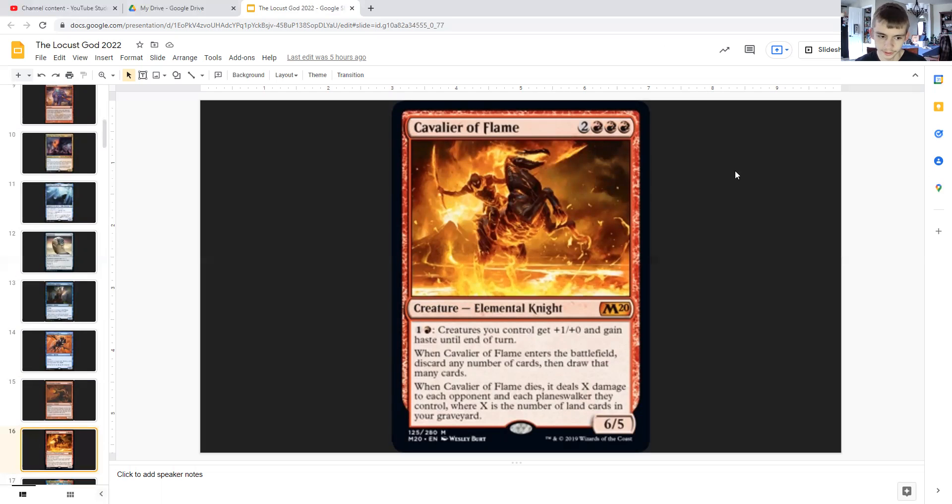Cavalier of Flame: for two generic and triple red, it is an elemental knight that for one generic and red can give all creatures you control +1/+0 and haste until end of turn. It's a 6/5. Whenever it enters the battlefield, you may discard any number of cards and draw that many. When it dies, it deals X damage to each opponent, where X is the number of land cards in your graveyard — so be sure to discard a good amount of lands if they're doing you no good, then discard a good amount to draw a bunch.